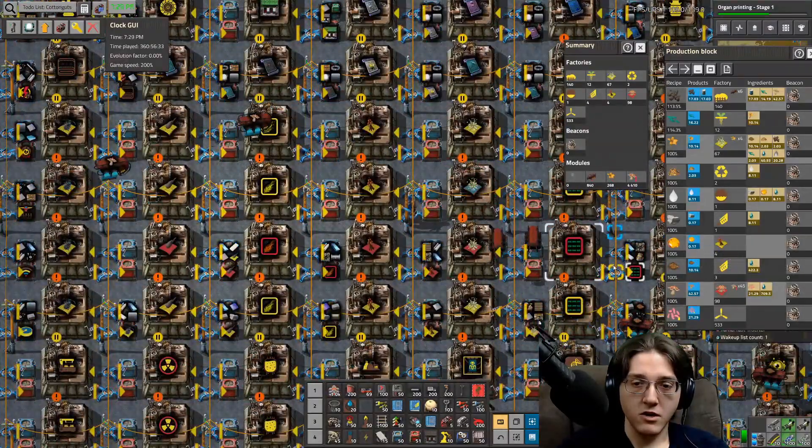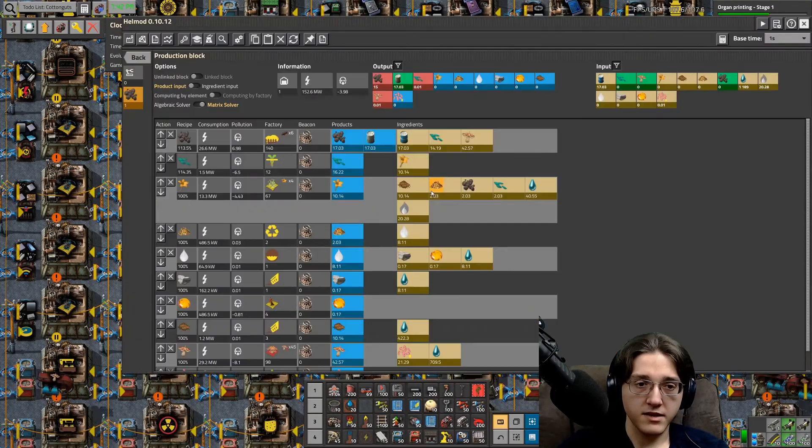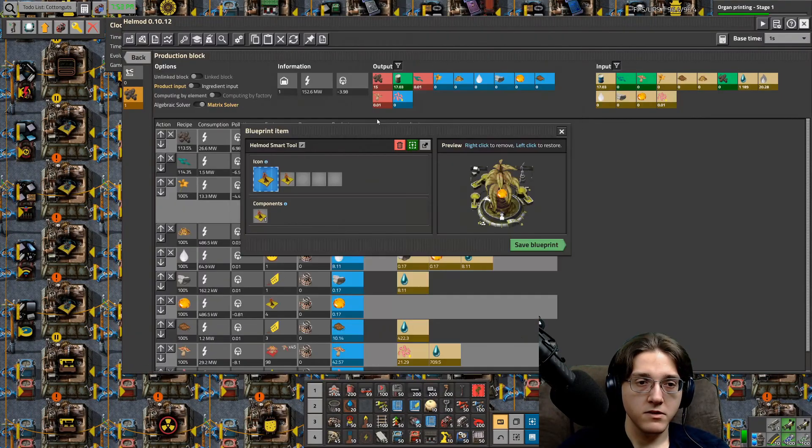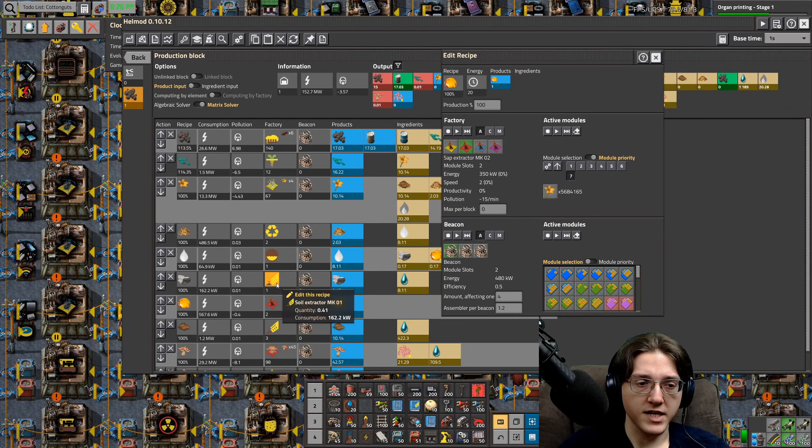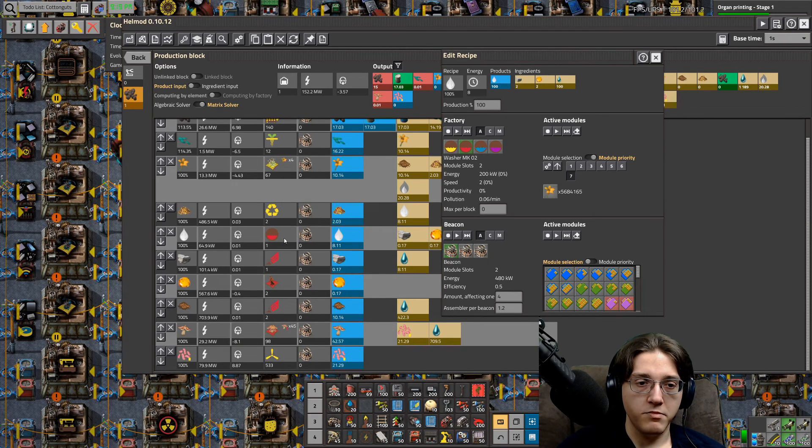I don't want to do that. I want to delete that. What I want to do is actually switch that to mark two, because I have mark two of that. I have mark two of that, I have mark two with that. I don't know if I have mark two of the composting plant though.